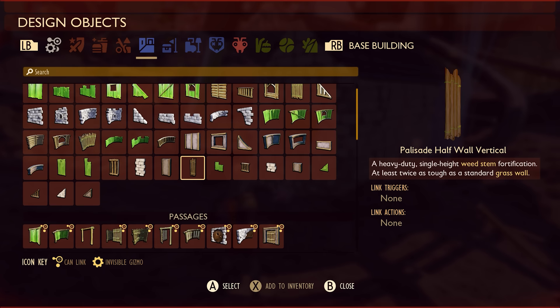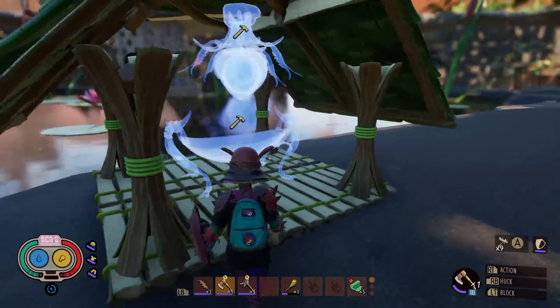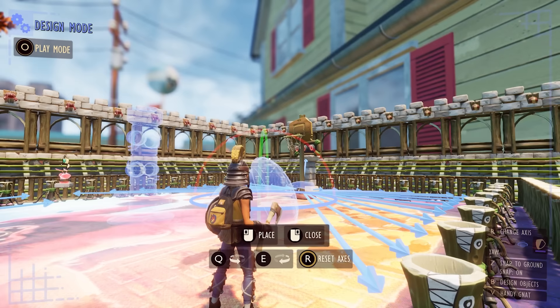For those of you who love to build, we're adding the heavily requested half-and-quarter walls, floors, roofs, and foundations. More boss vanity buildings using the Broodmother, Mantis, and Wasp Queen parts. Finally, a brand new mutation that reduces friendly fire damage dealt and received, making co-op play even more cooperative.